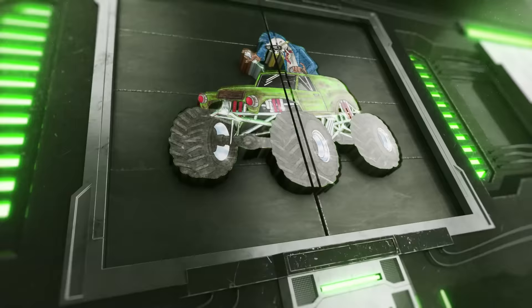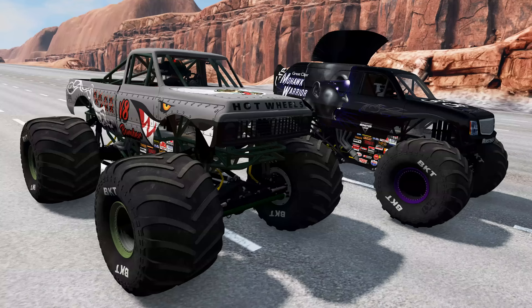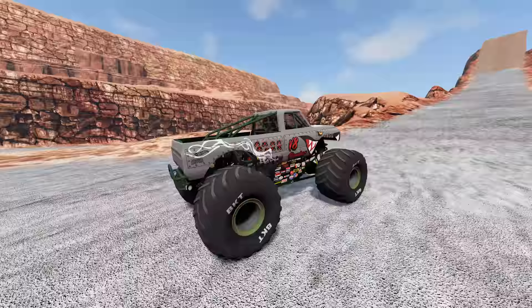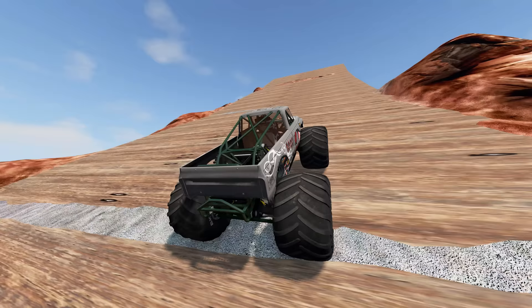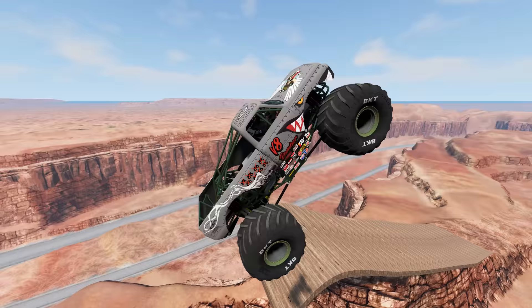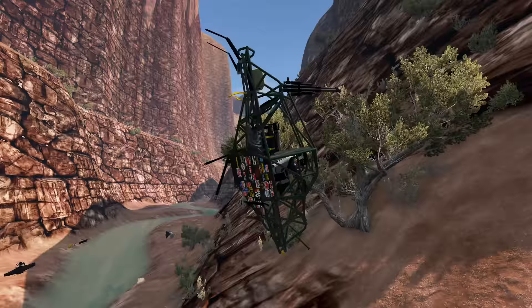Coming up next, we've got the canyon backflip jump challenge. The monster trucks have to hit the ramp, do a backflip, and land on the other side of the canyon. The trucks competing are V8 Bomber and Mohawk Warrior. Up first, we've got V8 Bomber. He's approaching the ramp with plenty of speed — it's looking really good. But it looks like he's heading to the side of the ramp. He needs to center the truck out. I don't think he's going to make it. He's going to completely miss the landing ramp — a huge crash. And V8 Bomber is disqualified.